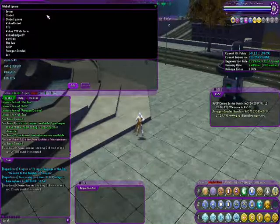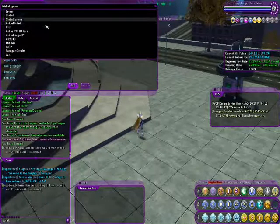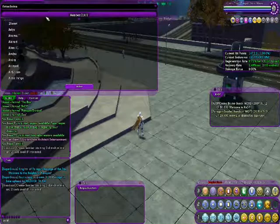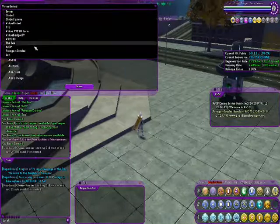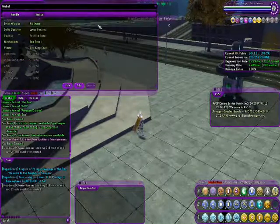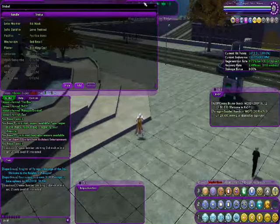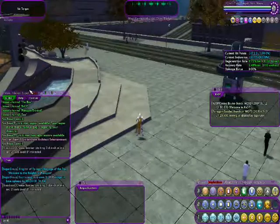Then you have global ignore. If you have some person that's bothering you, just put them on your global ignore. The rest of these are all global channels that I am subscribed to. That's pretty much everything in the friends tab.